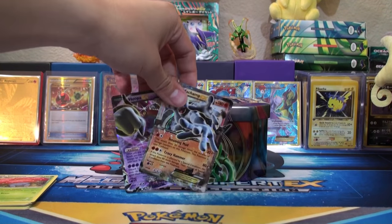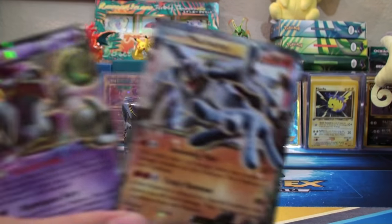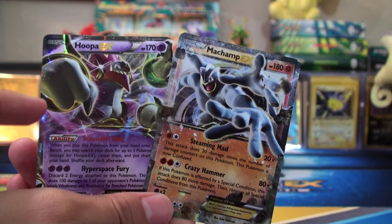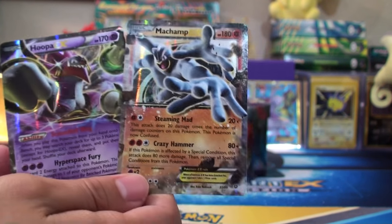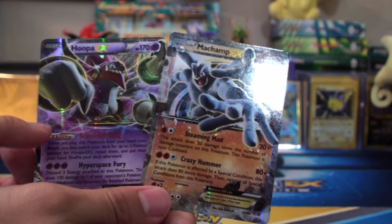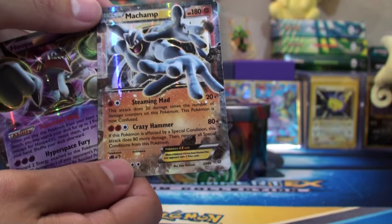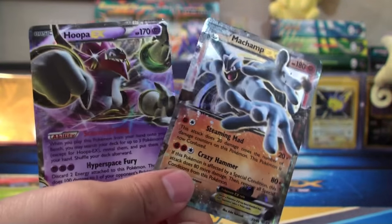Out of the four packs in this Hoopa tin, we have a Machamp EX. Look at this guy — he's not someone you want to meet in a back alley, you know, four arms. And we got another guy you don't want to meet: Hoopa EX. Two giant scary-looking Pokemon. Not the cutest Pokemon in this pool, but this is a great card to play. You're buying the tin just for this card, to be honest. And it's just great to get another EX — look at that shine, very badass looking card. Thank you guys so much for watching. We are Jackpot Tiger and we'll be back with more Pokemon card unboxings very soon. Bye.